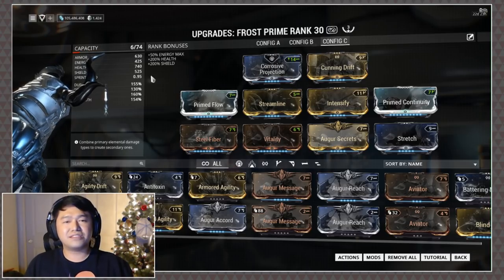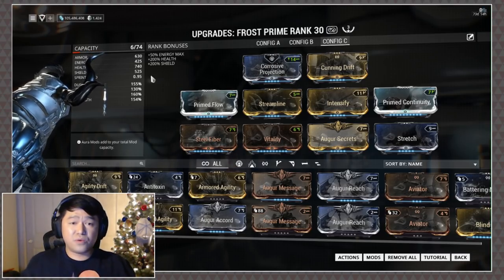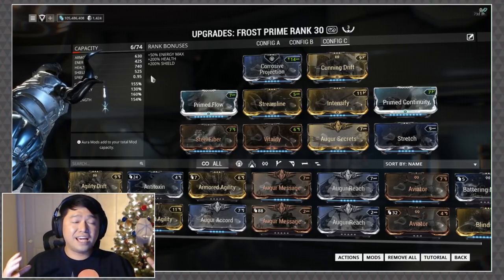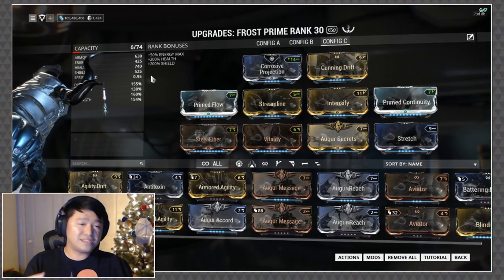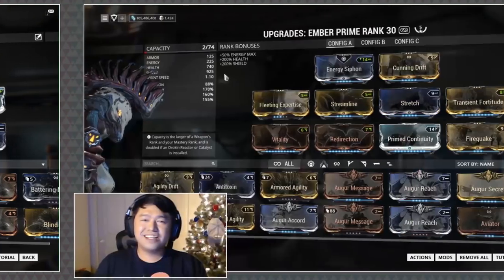The cool thing is that if you decide to take it to wave 30, which is usually where I end up if I just want to do a single run, Frost still provides really good CC and allows you to still dish out a good chunk of damage.